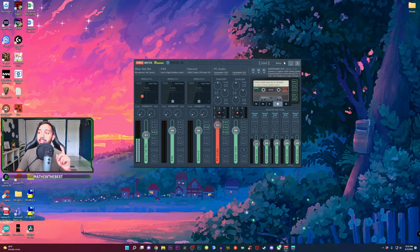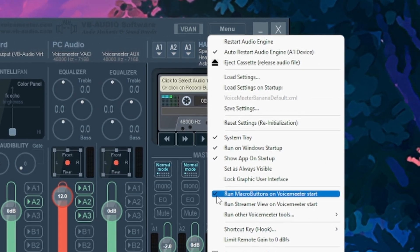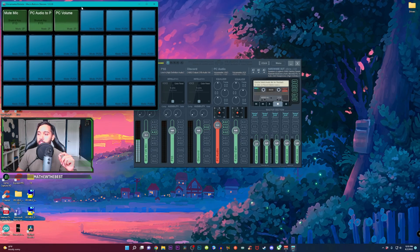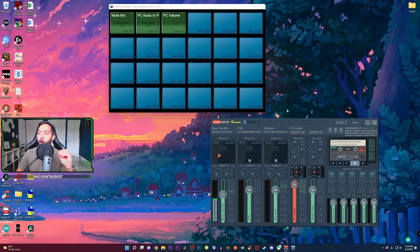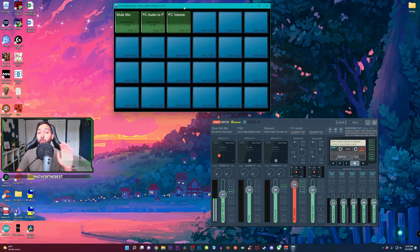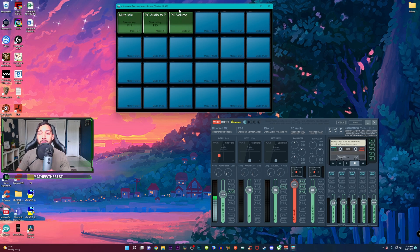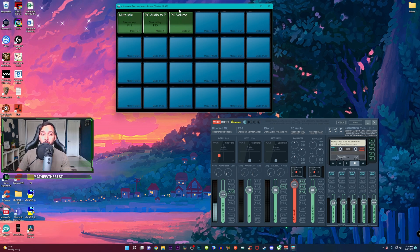Fortunately, Voicemeeter Banana does have macros. All you have to do is go over to the right-hand side where it says menu, click on that, and check off 'run macros on Voicemeeter start.' You're going to see this box appear, and this is what we're going to use to set up all our macros. I know it looks daunting, but trust me, this is actually way simpler than you may think. We're not going to do anything to our Elgato Stream Deck yet — we have to set up the macros first and tell the system what we want to do before we can link it to the Stream Deck.